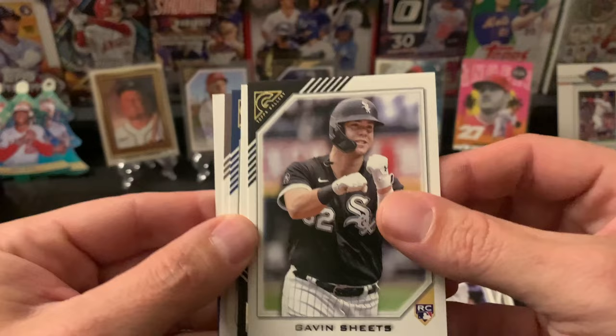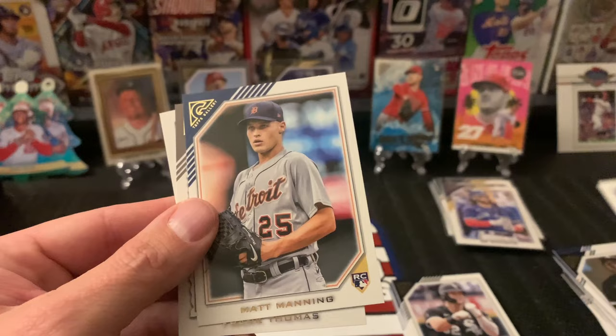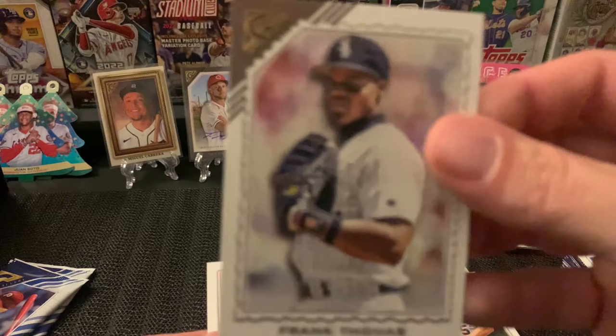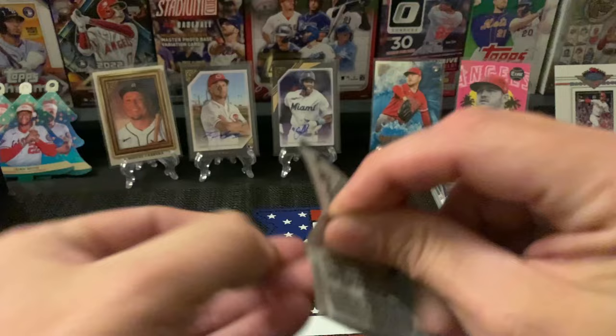Three left. We have Gavin Sheets rookie, Jose Abreu, Matt Manning, Frank Thomas — who was in the 90s my favorite baseball player by the way, the Big Hurt — and Freddie Freeman. Two packs to go. Still looking for the Witt, or Julio, or one of the big name rookies here.